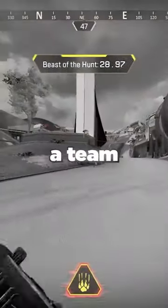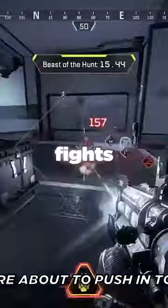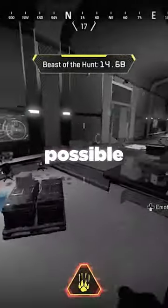The perfect timing to use Bloodhound's ultimate for a teamfight is when you've weakened or knocked an enemy and you are about to push into the fight. In a perfect situation, you'll get all three knocks in the fight to extend the duration of your ultimate for as long as possible.